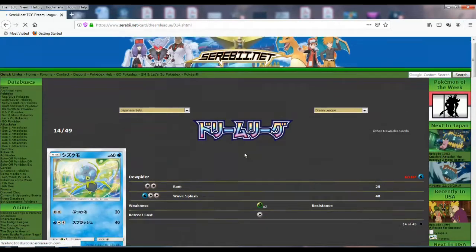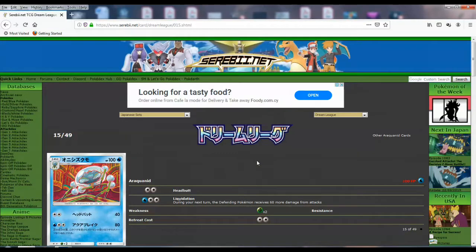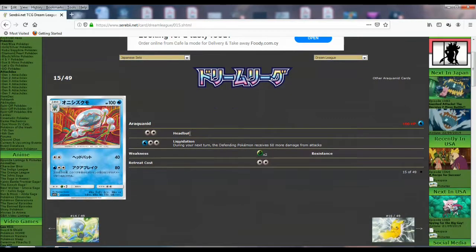Dewpider doesn't do anything. And then Araquanid — they've printed a lot of these water spider cards in Sun and Moon and none of them have done anything. This one does Headbutt and Liquidation — during your next turn, if any Pokemon receives 60 more damage from attacks. So you're going to do 80 for three and we're going to get hurt even more — no, that can't be right, I think it just means you do 60 more. Either way it's bad. Terrible artwork too.